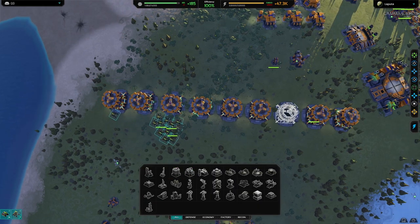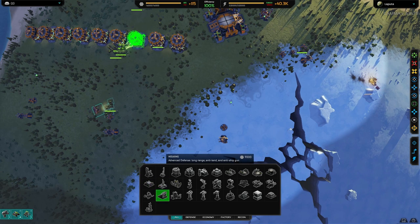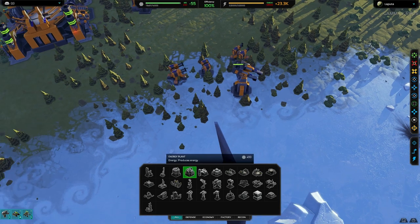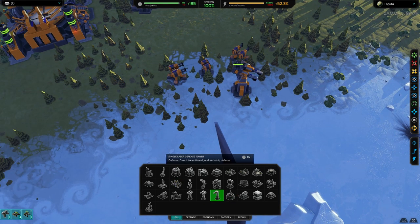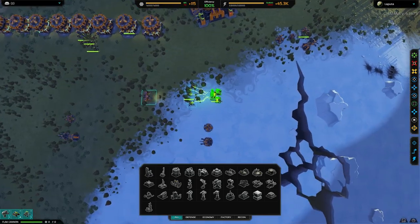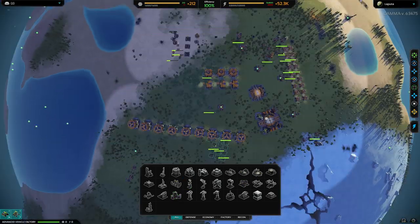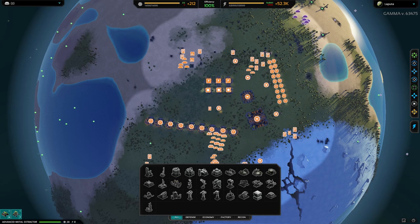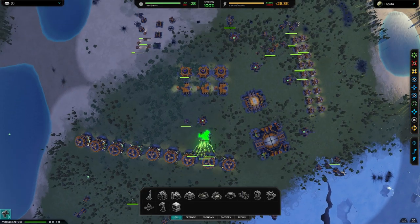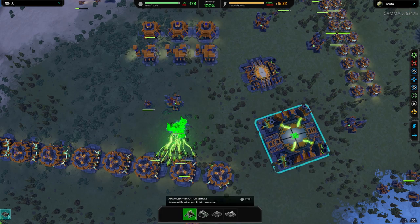Then build two advanced extractors on those two spots, now it's defended. They've started attacking me on the bottom right, so I need to shore up those defenses. Now that I've got enough resources, the first thing I need to build is an anti-nuke. Make sure my base is covered, because it won't be long before he tries to nuke me. I'm going to create a few more fabricators to help build the anti-nuke.